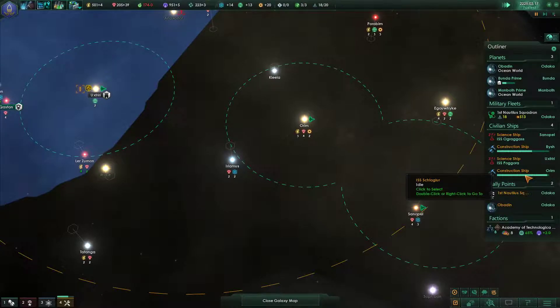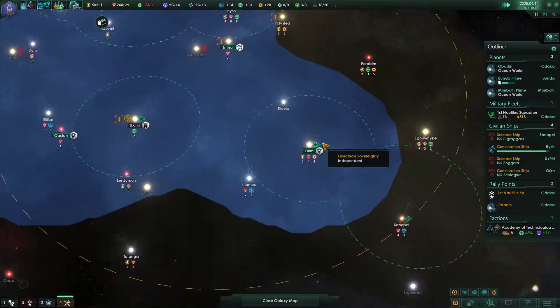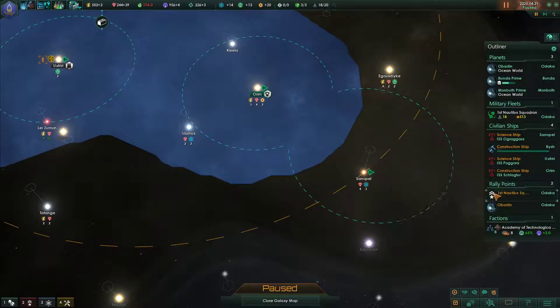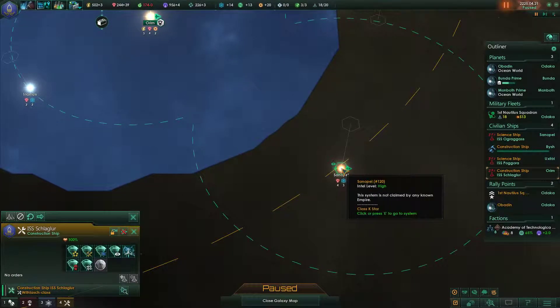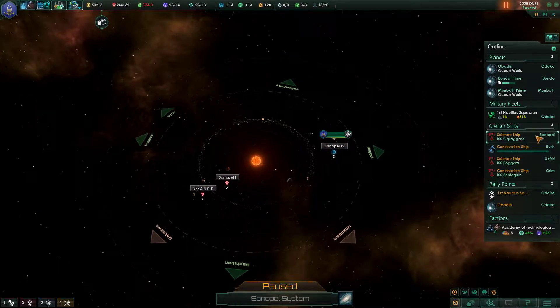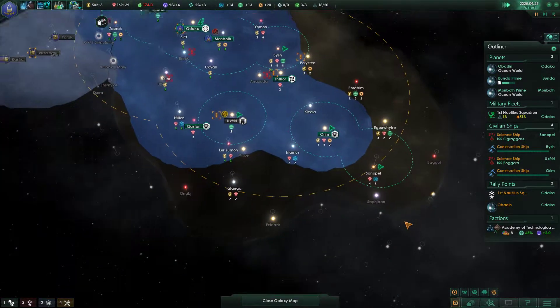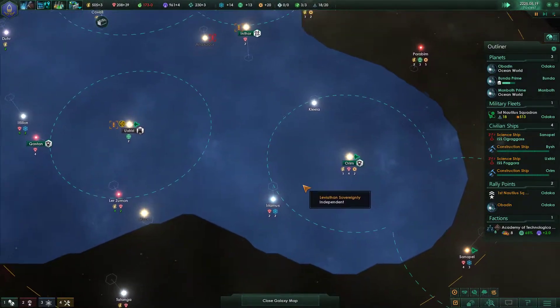You are working on the Frontier Outpost, right? Yes you are — great. Next thing you're going to do is go and build me a wormhole station. And we're going to continue researching in this direction and probably expanding as well. It didn't reach Porobim unfortunately, but maybe with time.